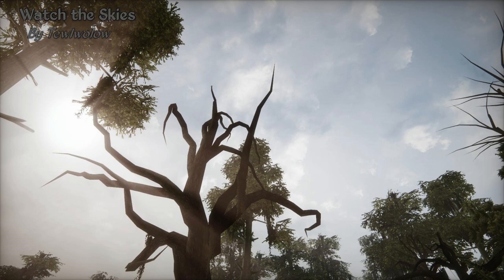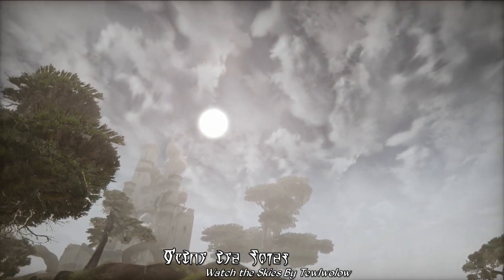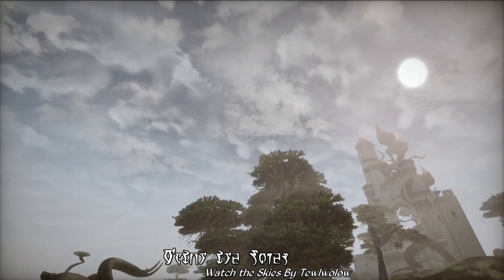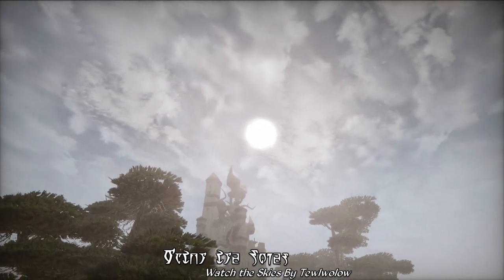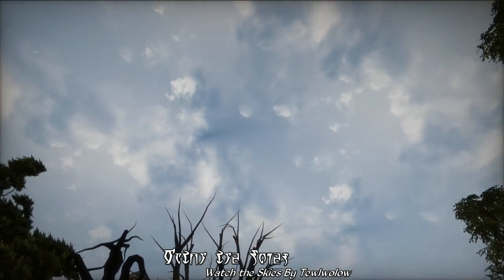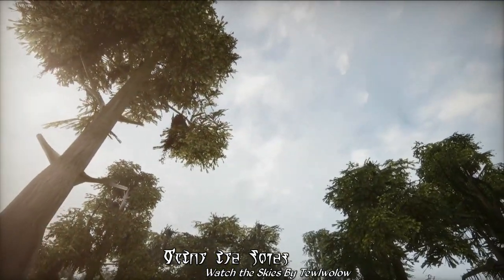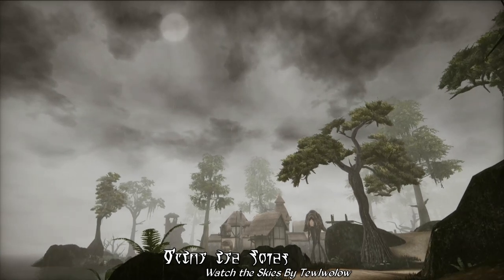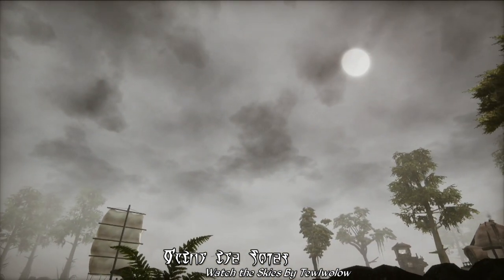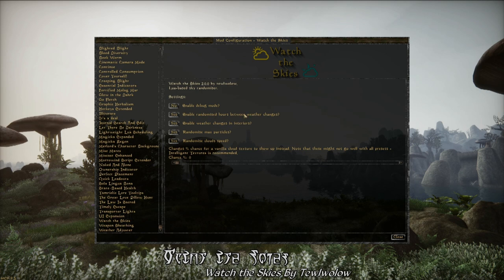Going on to our next highlight, we have Watch the Skies by Tiolao. A decently sized mod, this is a MWC Lua-based sky enhancement that includes new vanilla-style cloud textures and uses MWC to create more dynamic weather with more frequent weather transitions, so you'll see the weather change more often when wandering about Morrowind. This also includes the ability for weather to change while inside, which previously didn't happen in vanilla Morrowind — the weather would be the same as when you first went inside, regardless of how long you were in there. It also includes a randomized texture on weather transition, à la Sky Diversity, offering a nice alternative to Sky Diversity for more unique weather transitions.